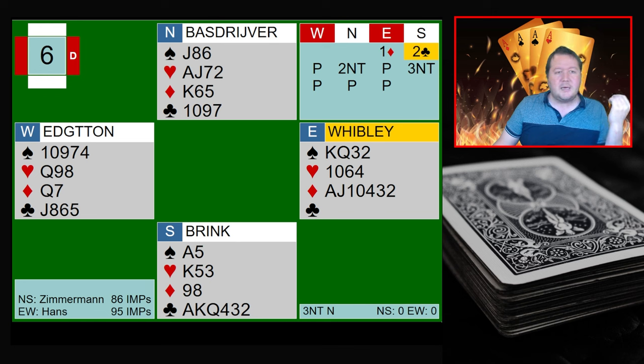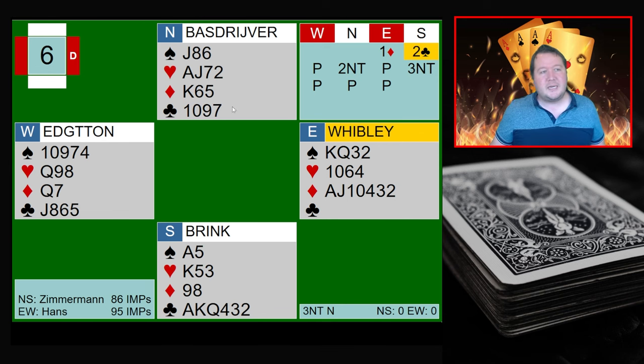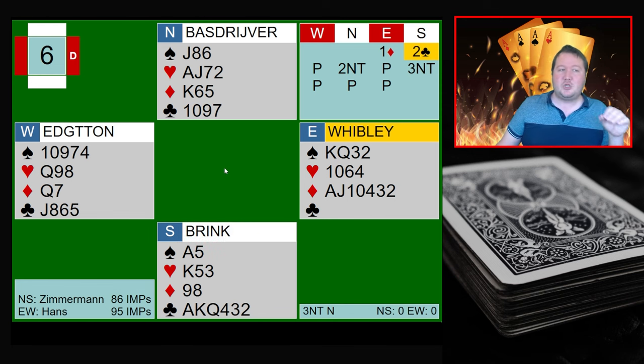Starting with the first table: we're at one diamond by East, South overcalled two clubs, and North has nine points. They've got the king of diamonds, but they volunteered two no-trumps — reasonably pushy, as two no-trumps often shows 10 to 12, but some nine counts do creep in as well. Now East has to find a lead against three no-trumps. They've got a good six-card diamond suit, and they also know that clubs aren't running. But while North does have a stopper, hopefully if they can knock out one of the stoppers — or even if North has king-queen — if partner can get in and then lead another diamond through, they might be able to beat three no-trumps.